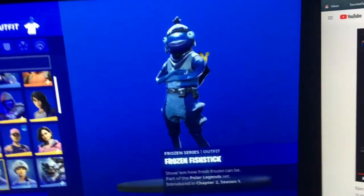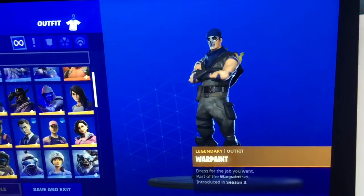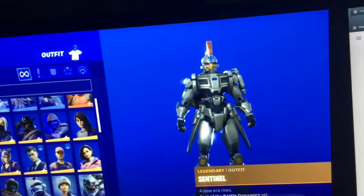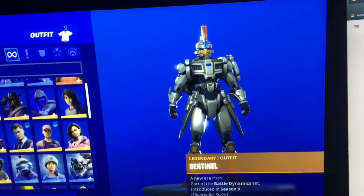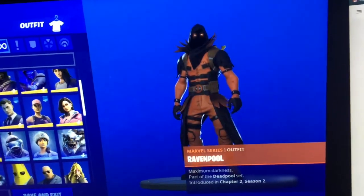We have Zenith, the War Paints from Save the World. We have Sentil. Then we go down, we have Cuddle Pool and Raven Pool.